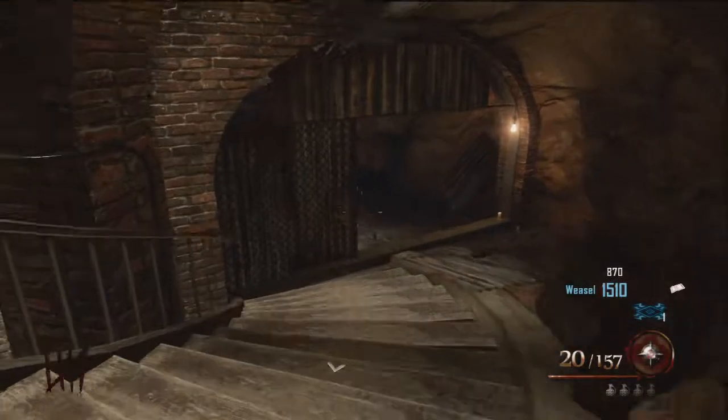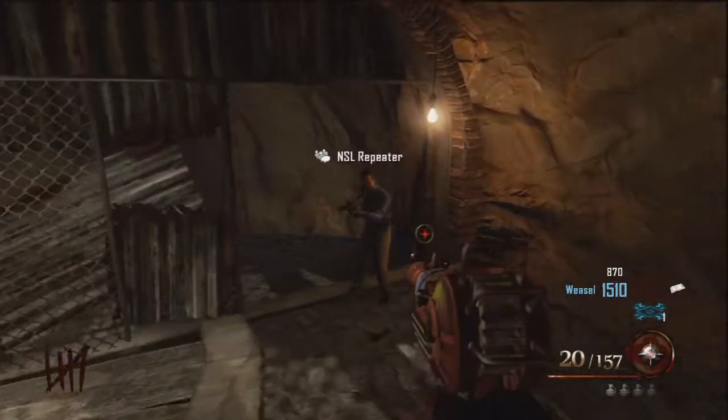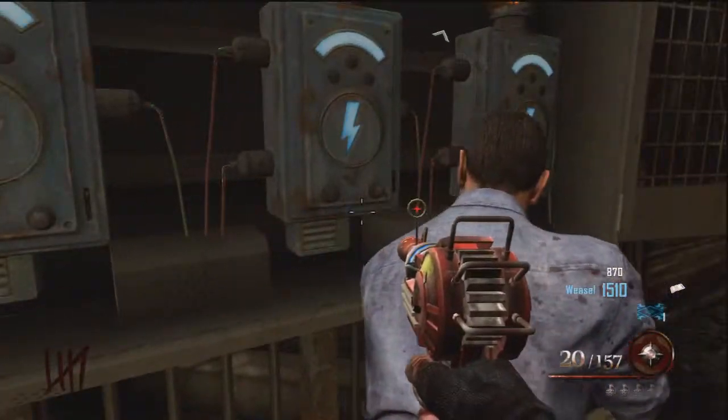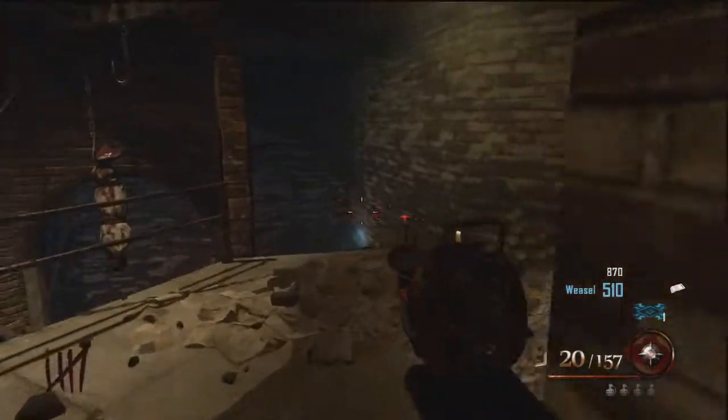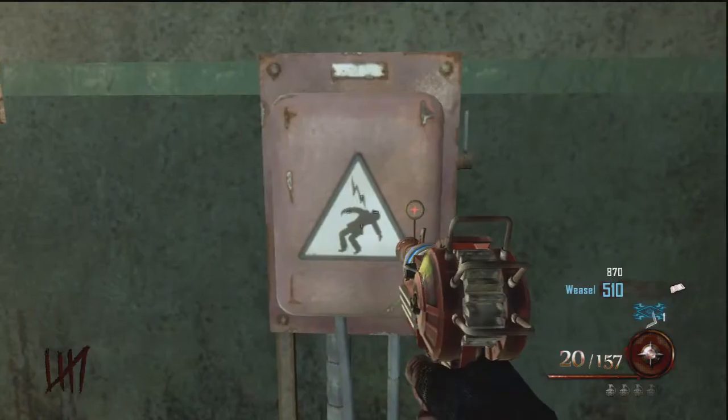After you have basically unlocked everything, you want to move down to the mines. As you can see, you have to unlock this thing with the warden's key at the bottom, and then you also have to unlock this door because you have to run down and grab the key for your second part.